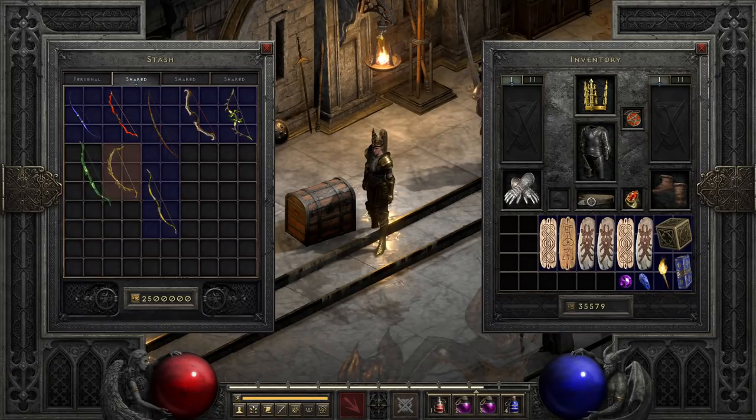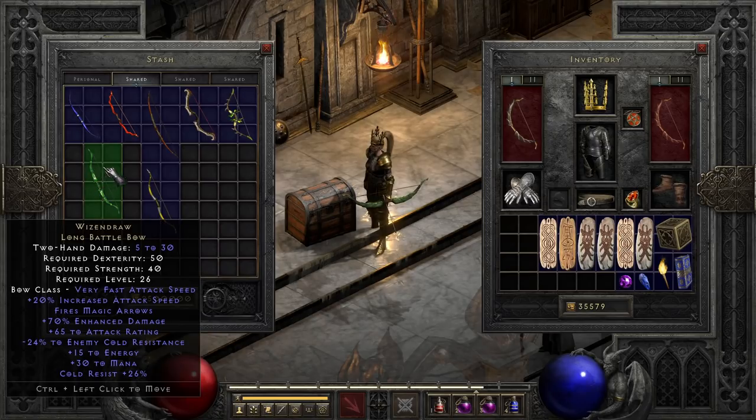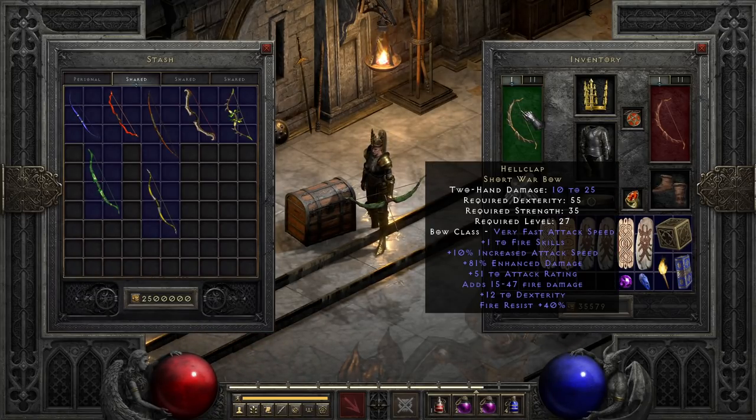Next we have Hellclap. A bit better minimum damage than the last couple of bows, but still a fairly standard fire weapon setup. With a chunk of fire damage that is decent enough for normal, okay attack speed, plus to fire skills, and fire resist, it's basically what you'd expect if they pretty much just copy-pasted some of the fire swords over to the bow line.